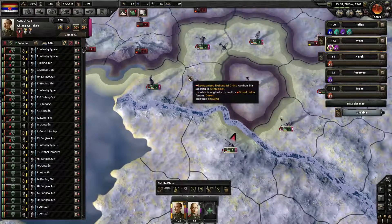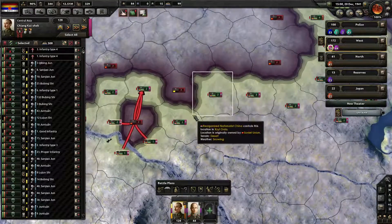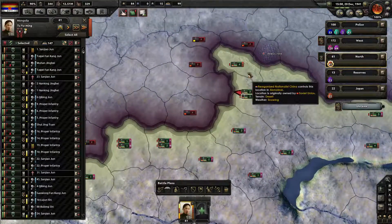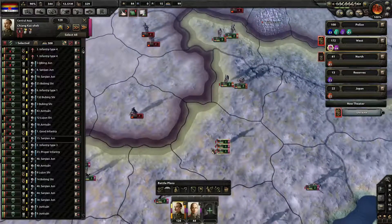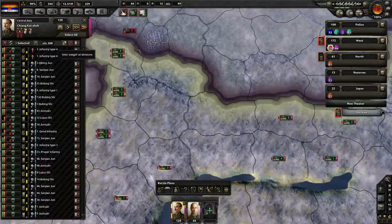Another pocket I forgot about, which happens quite often. I make pockets and then I forget about them — that happens all the time. This is very difficult — to concentrate on everything at the same time. And if I let the AI do that, that'll probably end up in a total disaster.